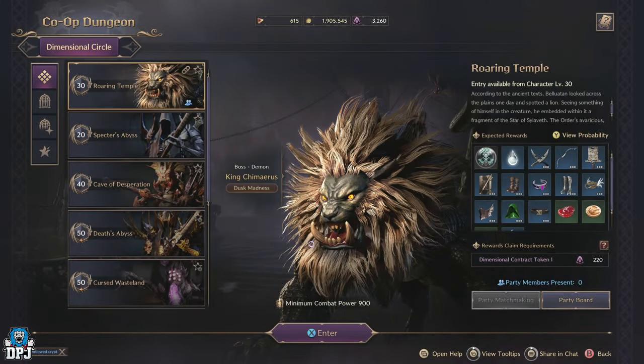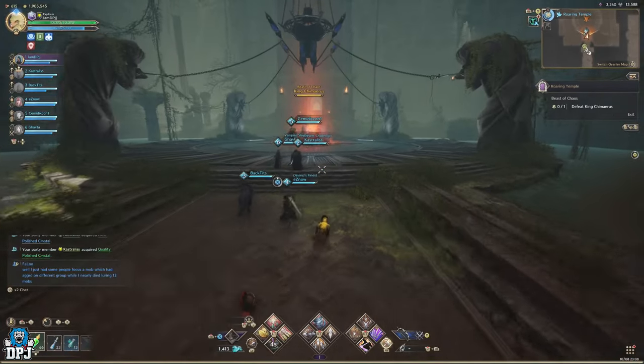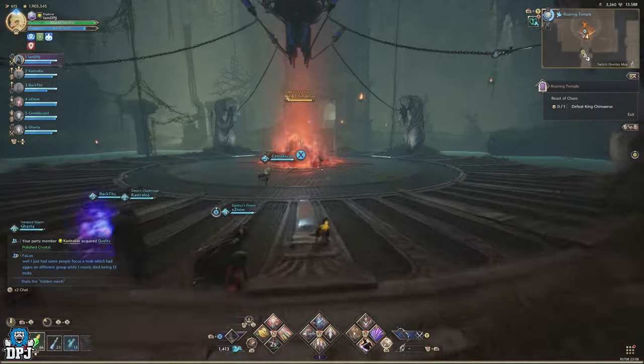Running co-op dungeons in Throne and Liberty is one of the better ways to get that end game loot. Along your way to level 50, you will come to the co-op dungeon of the Roaring Temple. The actual run to the boss is relatively straightforward — I don't think anyone needs directions or a guide on that — but the boss of this place may be a different story for you.